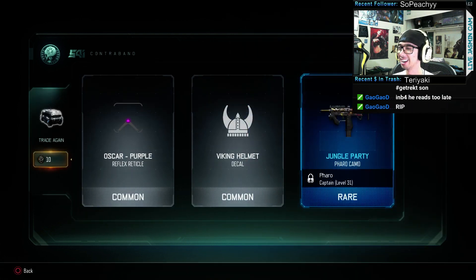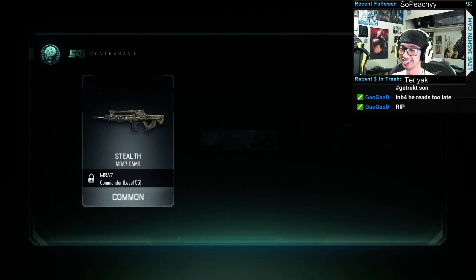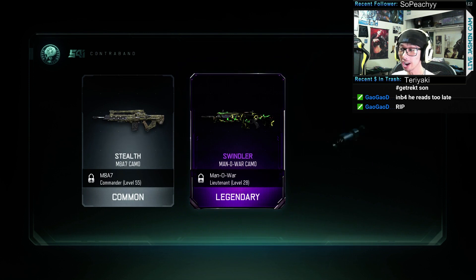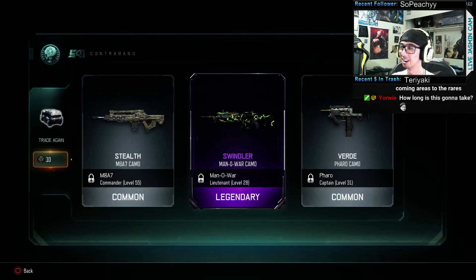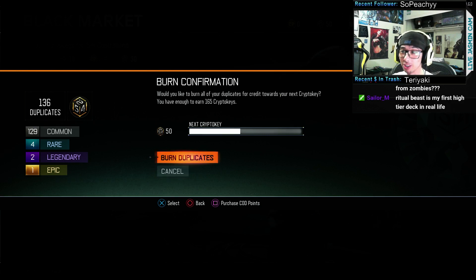Pot Queen and Penguin. Whatever we get from burns, we'll buy rares. Oh, we got a Swindler. How much do I have in burns? 136 burns!